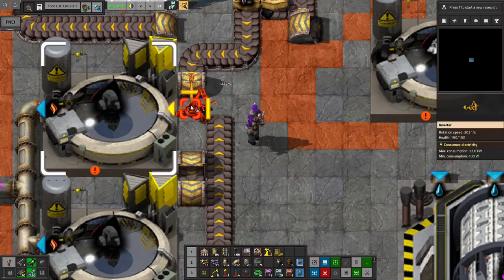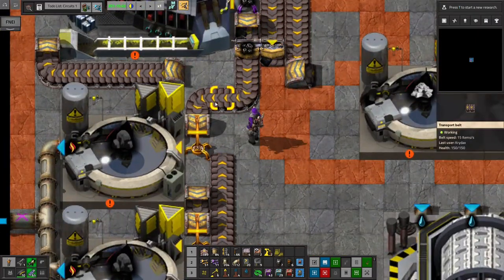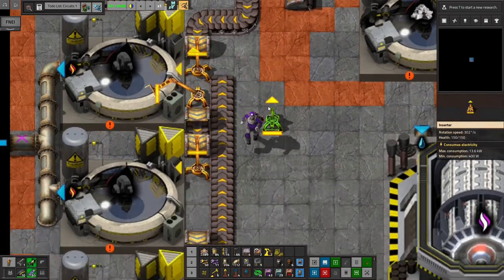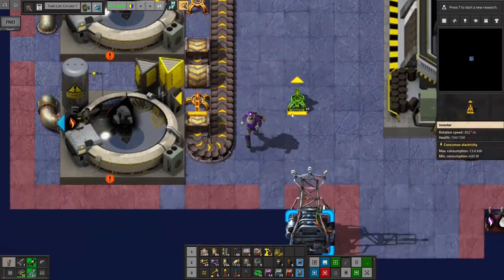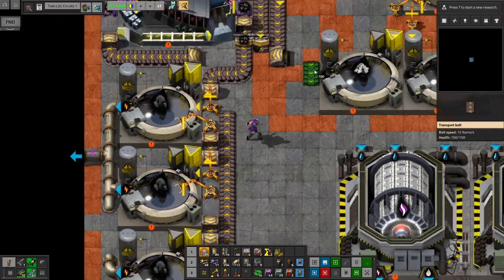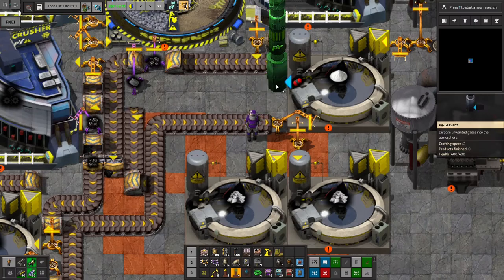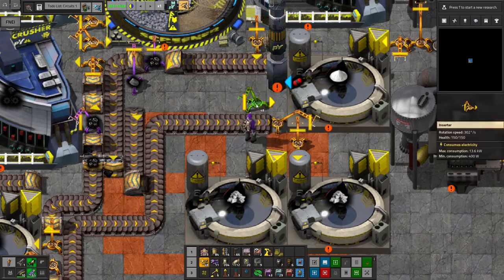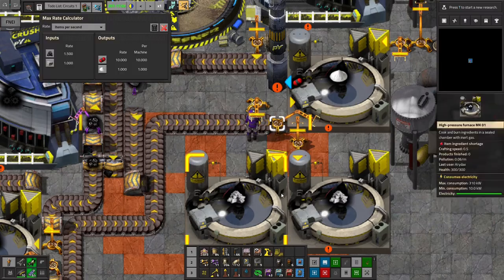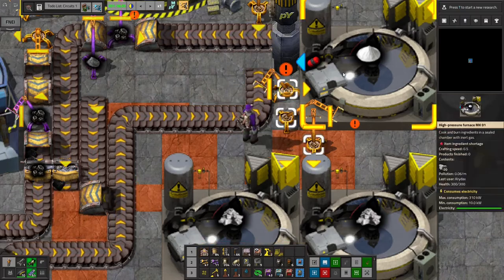So we'll have the coal input, coal input, and coal input. That will only be on the right side of the belt, so we need to output onto the left side of the belt there. The left side of the belt, in this case, is the near side of the belt. And then our coke can come up and over, and we'll have access to both buildings. Need a little gas vent for that extra carbon dioxide.